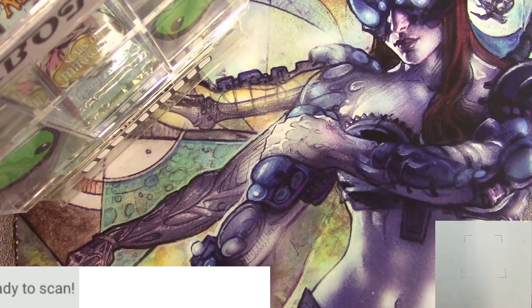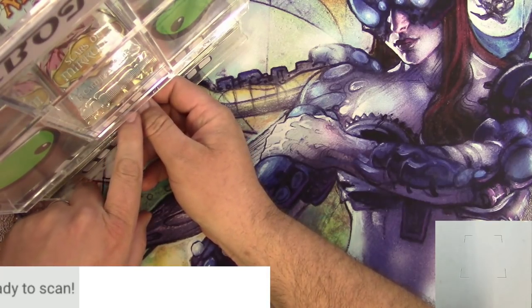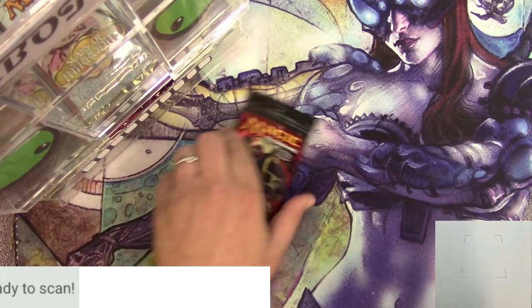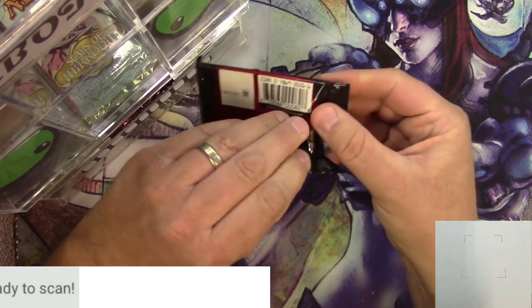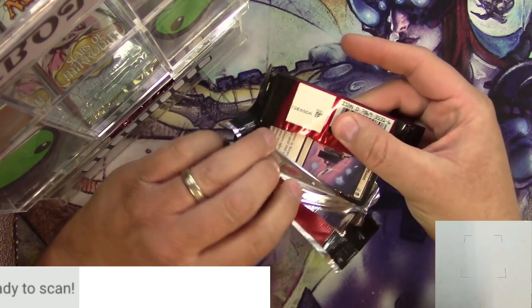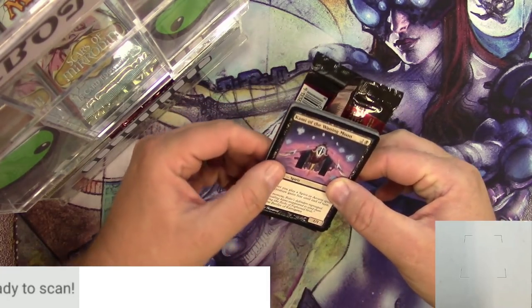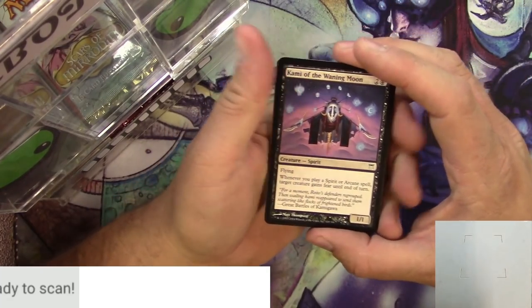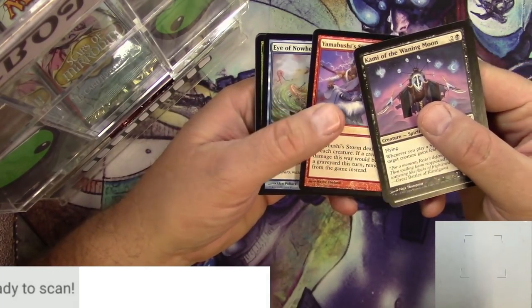Hey everyone, Packbot and I are here again to open up some more completely randomized packs of Magic the Gathering cards. Got my scanner here, I got my Silver Skin armor playmat, let's go. Let's open up this pack of Champions of Kamigawa first. I'm going to do something a little different — I'm actually going to scan the rares as I go, and we'll see which one is the winner at the end. Which one of these packs is going to yield us the goods. I'm going to try not to spoil the rare until we get to the end.